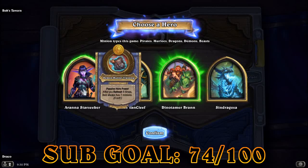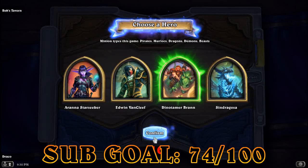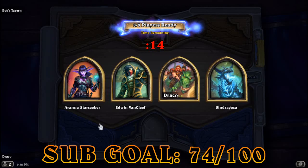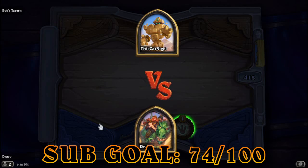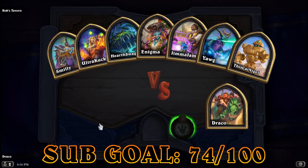By the way, Arana Stasica has been buffed. So after you refresh 5 times, Bob will always have 7 minions in his tavern. Let's play this game — we have got some exciting news. A new expansion is coming to Battlegrounds and I'm really, really excited for that.